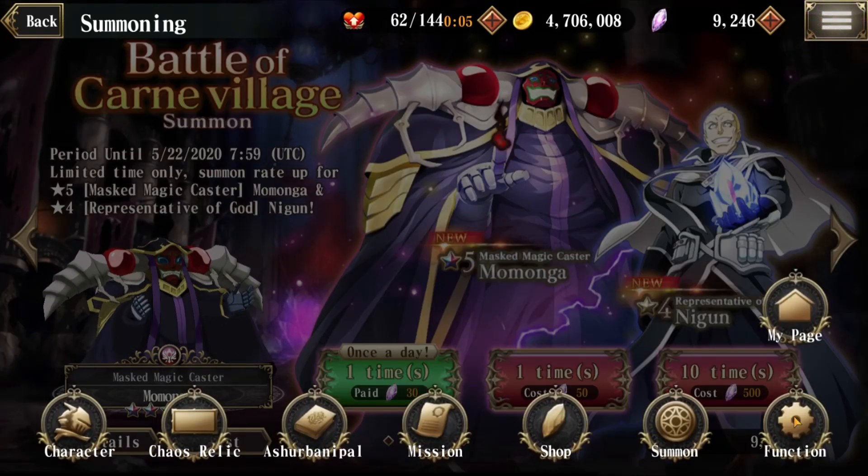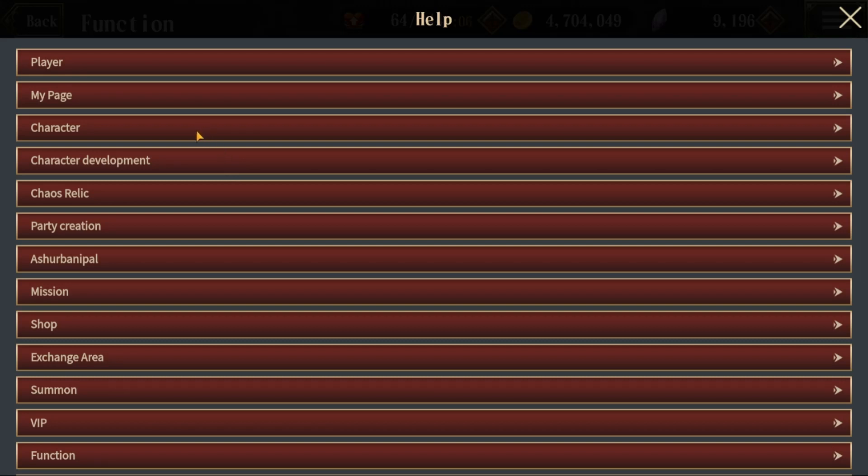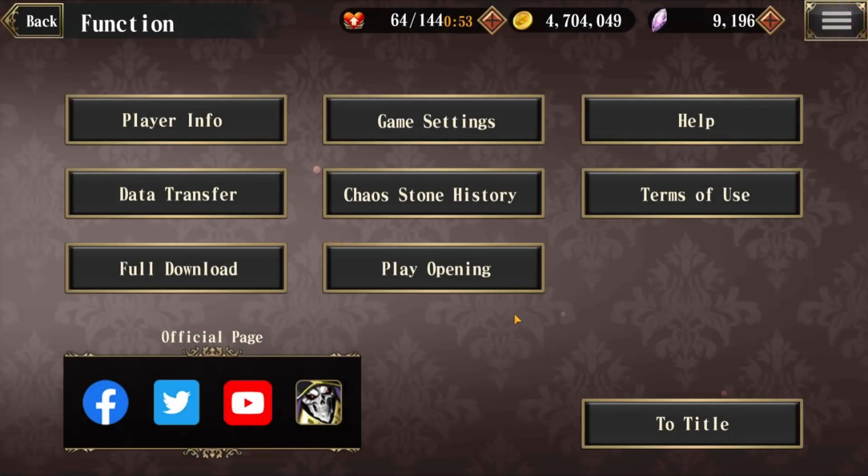Next we'll go to Function. You probably won't spend a lot of time here, but there is a Help section if you need to reference something quickly — it's written a little strangely in some places, but there is useful information. There's also Full Download — I definitely recommend doing this when you have about 45 minutes to an hour of uninterrupted time, as it stops you from having to download small bits when starting missions. There's also Data Transfer if you need to move your account to another device, since you can only have your account on one device.